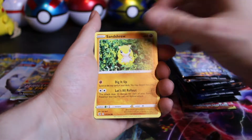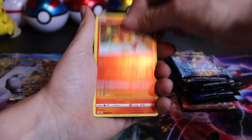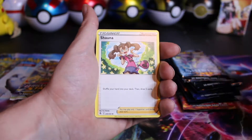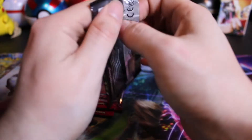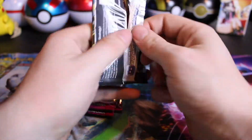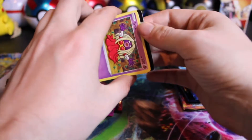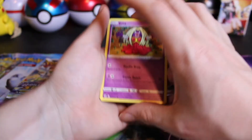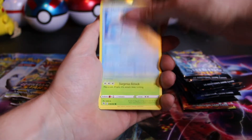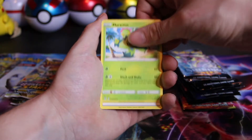Nothing out of this one, so we'll go through it quickly. We've got the Cufant, Impidimp, Snover, Onix, Pansear Reverse, and a Centiskorch non-holo rare. Nothing else — always check just in case you get an error pack. I would like to see those Canadian error boxes — we definitely have not gotten any here. Seen those videos where they had like three alt arts in one box. Got the Jynx, Mantine, Grubbin, Rotom, Smeargle, Galarian Slowpoke Reverse, and the Maractus.